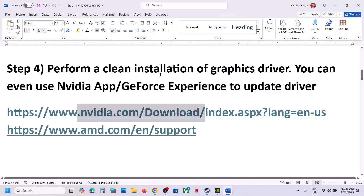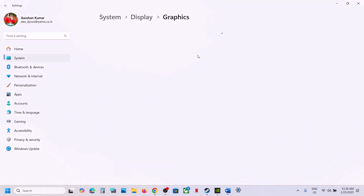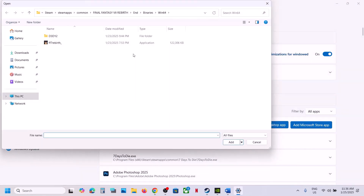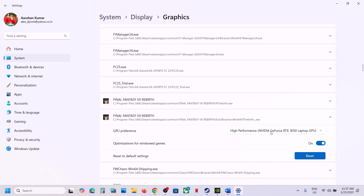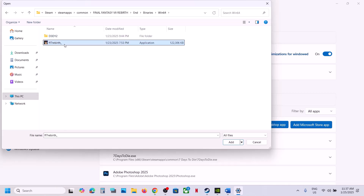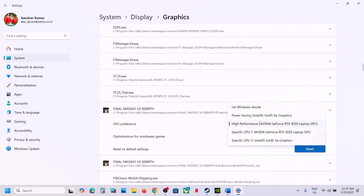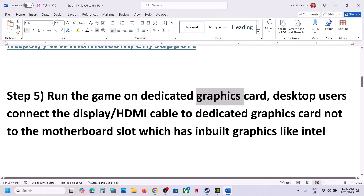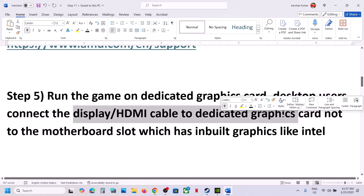The next step is to run the game on the dedicated graphic card. Type 'graphics settings' in the Windows search box and click on Graphics Settings. Click 'Add desktop app,' go to the game installation folder, select the exe file and click Add. Once added, scroll down, find the game, and select High Performance. Again, click Add desktop app, open the End\Binaries\Win64 folder, select that exe file, click Add, and set it to High Performance as well. Desktop users: make sure you connect the display cable or HDMI to the dedicated graphic card slot, not to the motherboard slot with integrated Intel graphics.